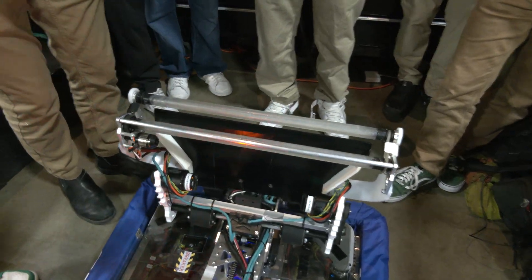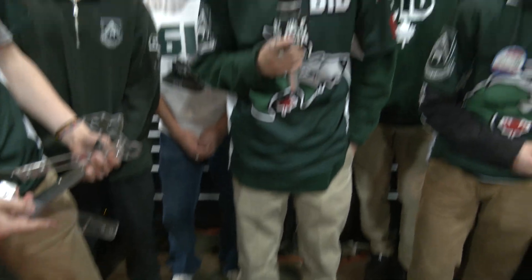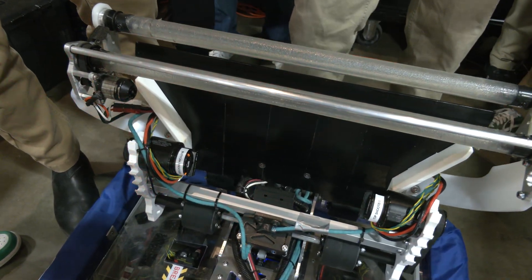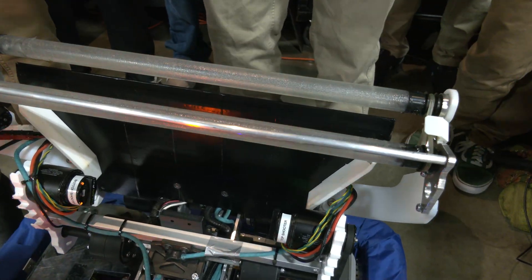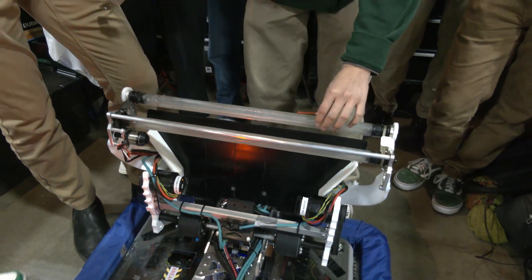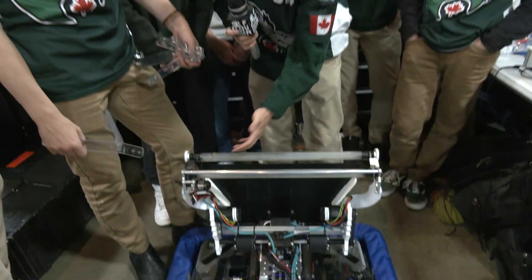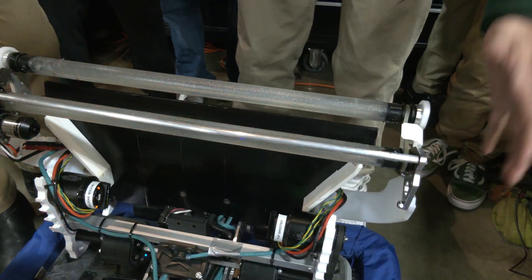Walk me through the intake — some cool iterations from the past and what you have now. So this is the front of the robot where we receive the note from either the ground or the source. This is a one-inch outer diameter polycarbonate roller — we've been hit multiple times this whole year and it has not broken once. The tape we use for grip is anti-slip tape you'd use on the ground, and they haven't fallen off either. So that's the intake.